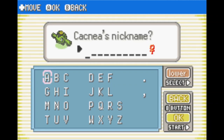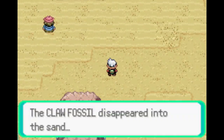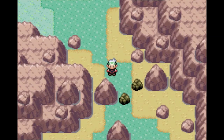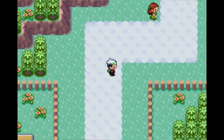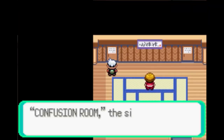Then we have one more first encounter in the Mirage Tower. In the Mirage Tower we get the Root Fossil, which turns into the tiny little Lileep and eventually the Cradily - one of the only Pokemon that won't be super effective against flying types because it has that rock-grass typing. Pretty cool stuff. Let's revive that fossil - we're only missing the Tropius.